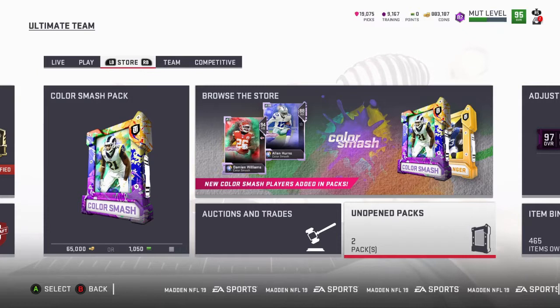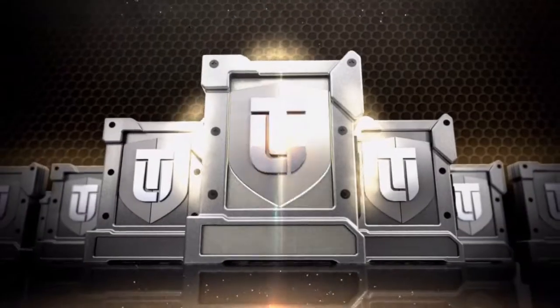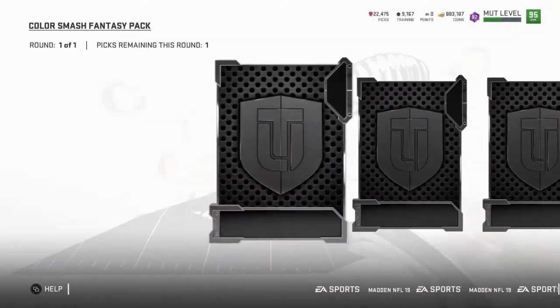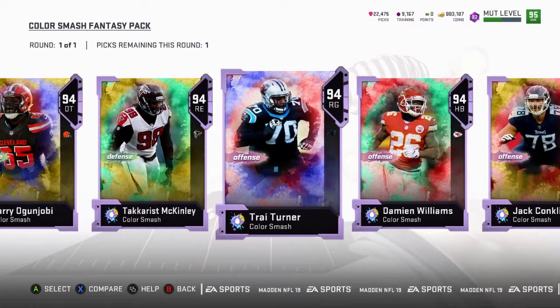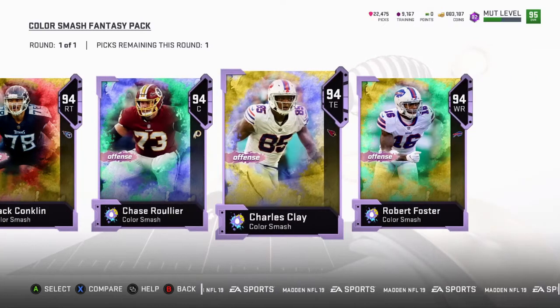I'm gonna open this random tier egg first — I think it might be auctionable from the way it looks. Then we'll go through the fantasy pack. Most likely it's not gonna be something I hold onto because everything is a 94 and I got none of my needs. The only one I'd probably get would be the right guard, just to have it, since I just upgraded the right tackle and my center's decent. I'd also consider a tight end just to have one until I get the other tight end.